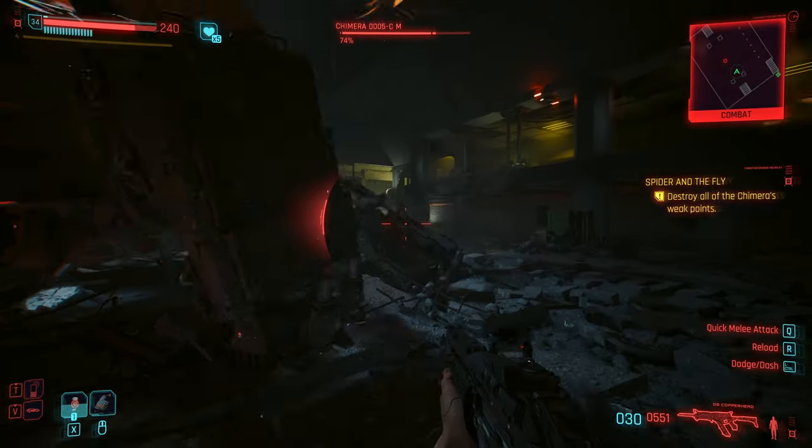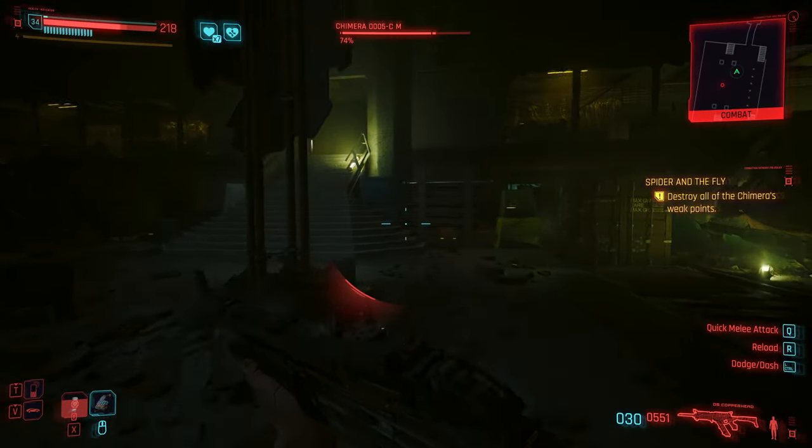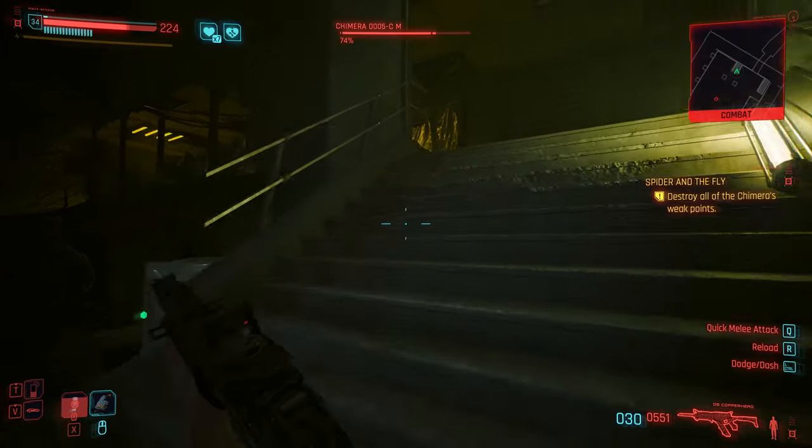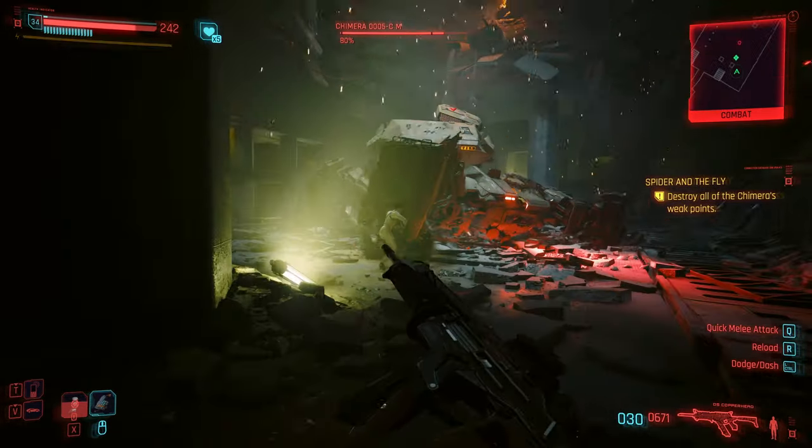A harder attack to avoid is the machine gun fire. You're either going to need to hide behind cover, which will eventually be blown away, or run really close into the robot and sort of run a circle around it. It'll still do some damage, but this does tend to work.